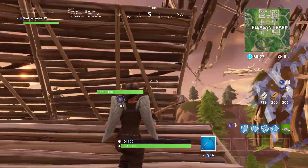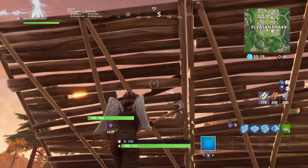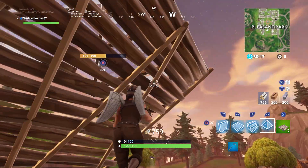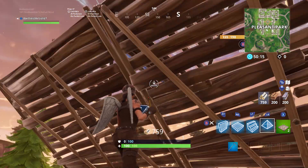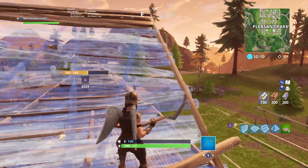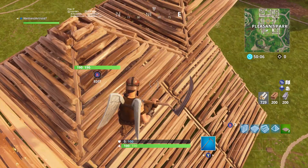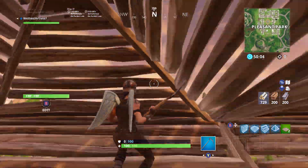Especially if you don't have enough health, that's a big problem. So as I was saying about the pyramid trick — the guy has the higher ground and you literally just want to pull up pyramids and put them above him real quick. Now he's trapped under there.